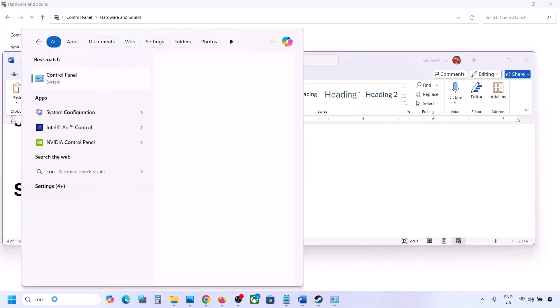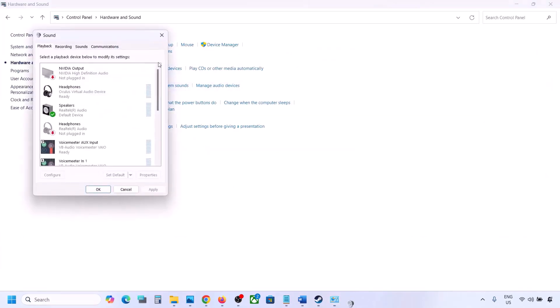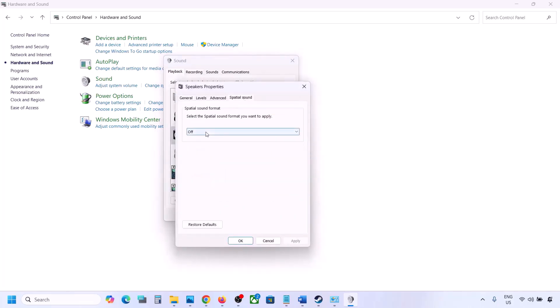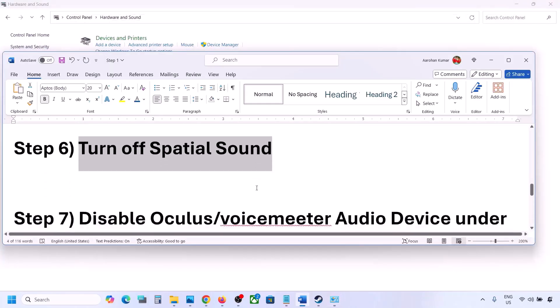The next step is to turn off Spatial Sound. Go to Control Panel, Hardware and Sound, click on Sound. Select your speaker, go to Properties, then the Spatial Sound tab. If it is set to Windows Sonic, turn it off and click OK. Alternatively, if it is already off, try enabling Windows Sonic and check.